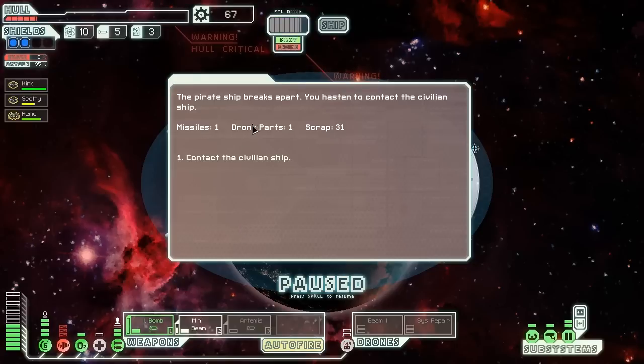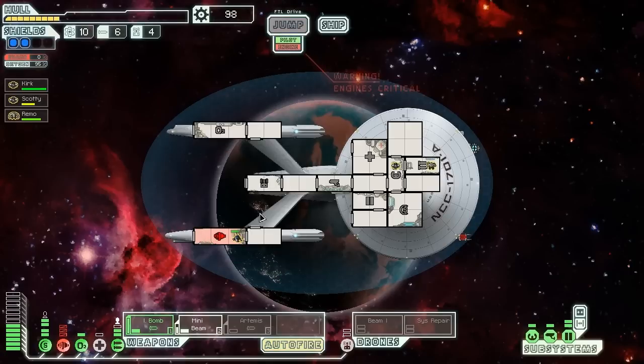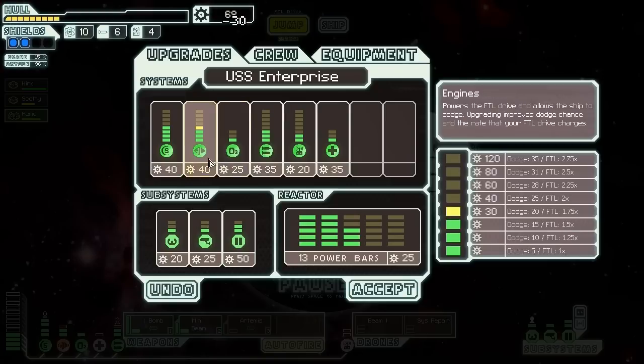We got them! We got missile drones, some scrap, and they repaired a little bit of hull — so we're still alive. This ship is not doing so good; we're definitely taking more damage than we should be. The engines are coming back and we've got a little more scrap. Still no stores, I think I'm going to go for a bit more evasion here.